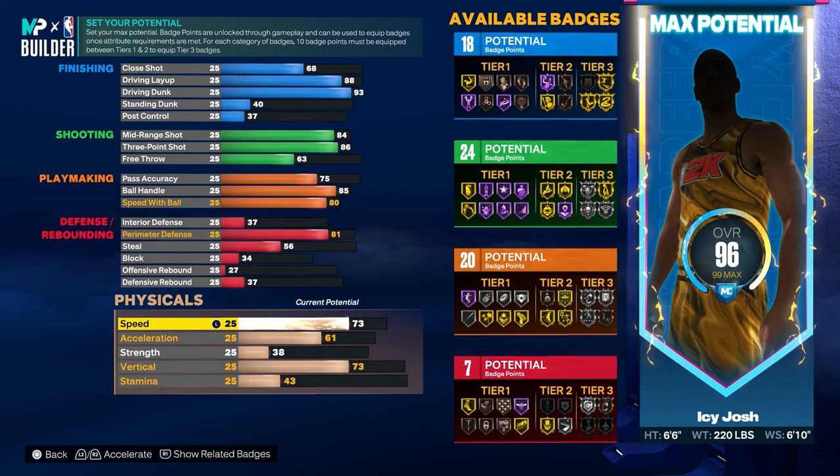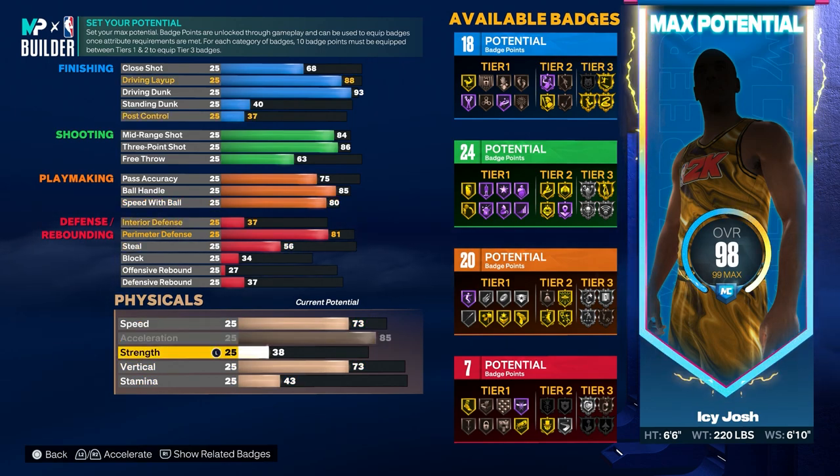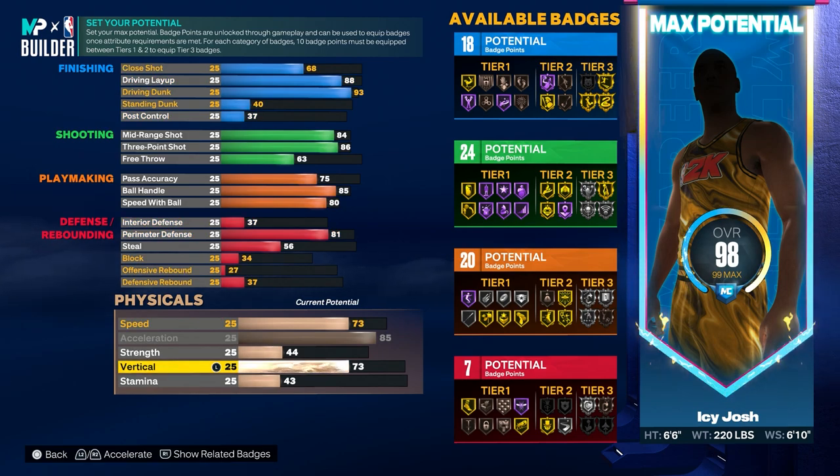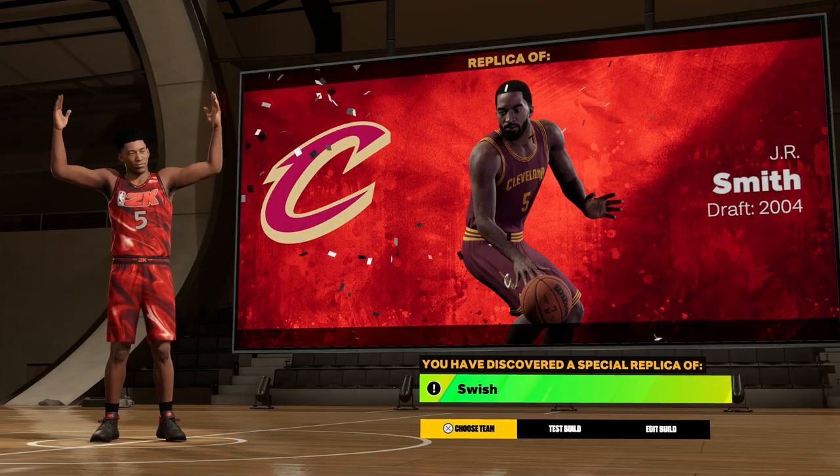For the physicals, put the speed up to 73. Put the acceleration all the way to 85 — max that out. For the strength put that up to 44. For the vertical put that up to 82. And then for the stamina put that all the way up to 95. And then you'll have the rare replica swish build.